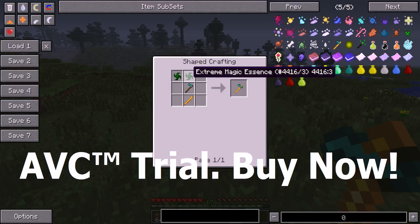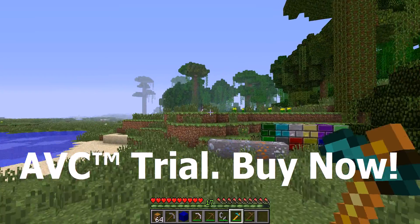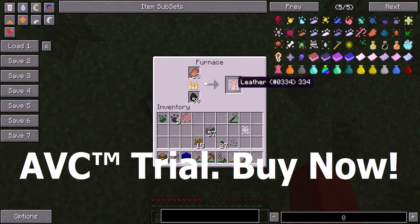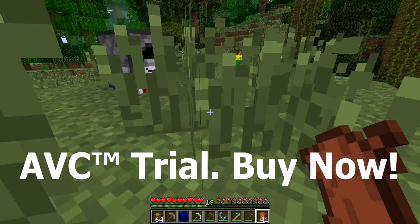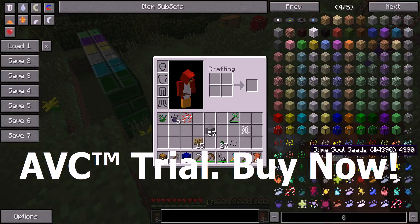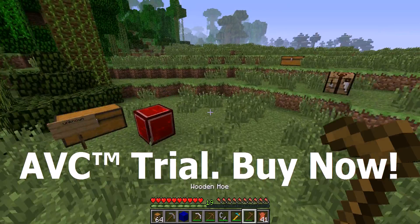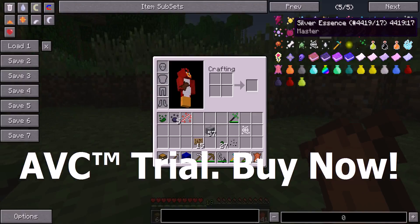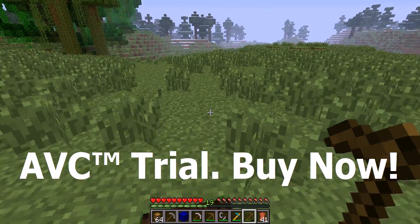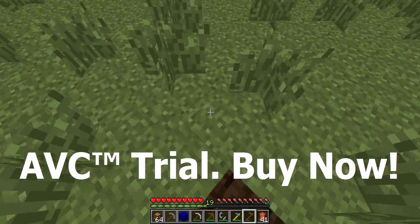This is the recipe: blaze rod, diamond hoe, 2 extreme magic essence. That's about all the mod has to show. Oh yeah - all these greater and master items are exactly the same as normal ones. Greater and master don't have a recipe. I think they've been added on in the latest update but they still don't do anything. So don't be like 'I didn't showcase the greater thing' - because it doesn't do anything yet.